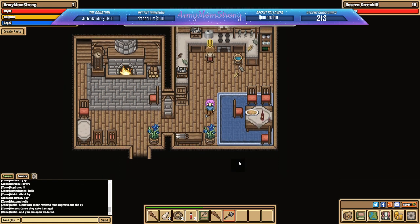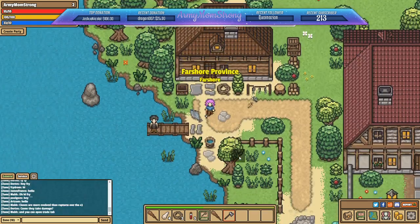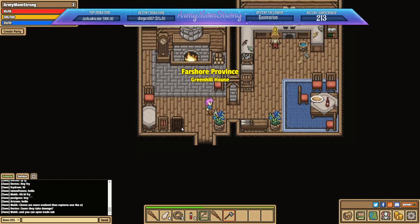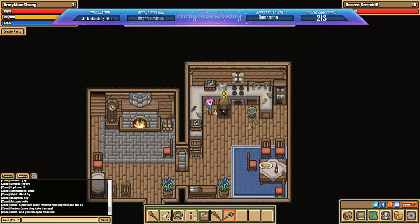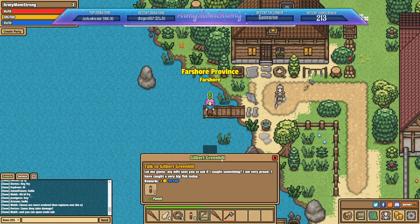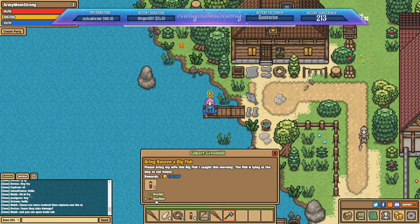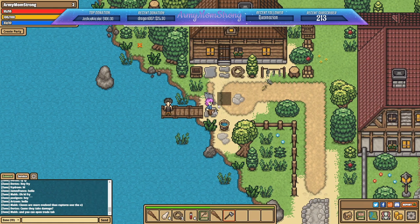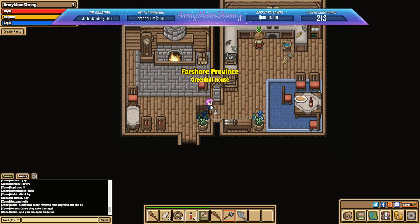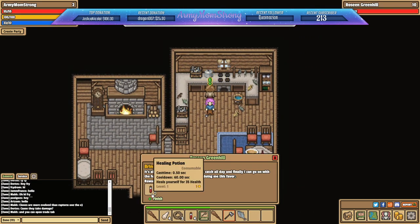'Catherine sent you with berries — thank you, I'll definitely use them for cooking today.' We got gold and XP! She asks: 'Can you look for my husband to see if he caught a big fish?' I wonder if that's her husband — Gilbert Greenhill. Let's accept and check outside. 'Let me guess, my wife sent you? I caught a very big fish today! Please bring my wife this big fish — it's lying on the way to our house.' Oh, I see it — pick it up and bring it in!